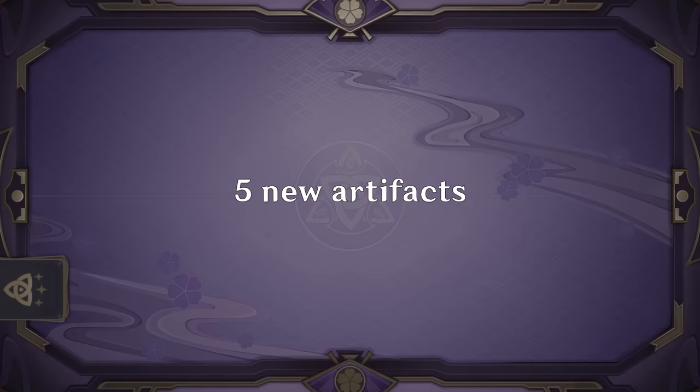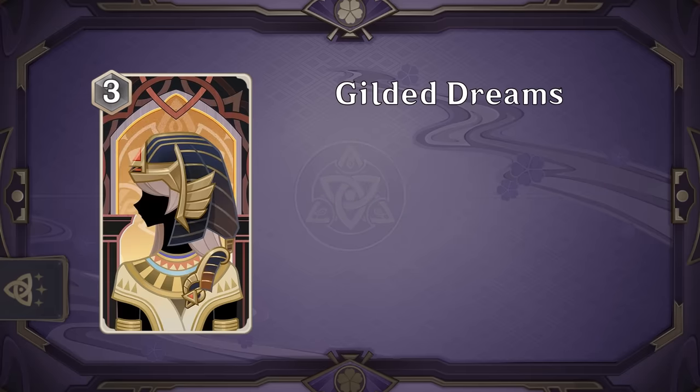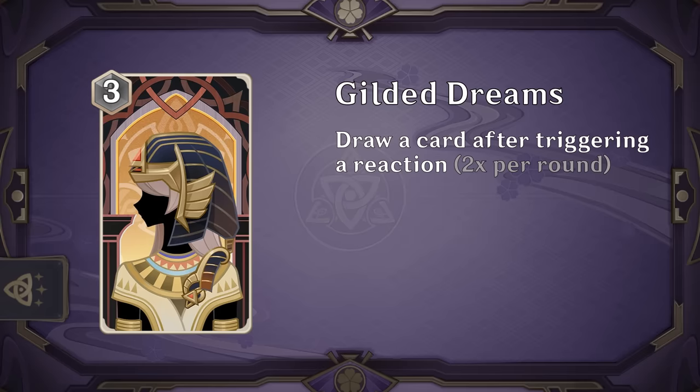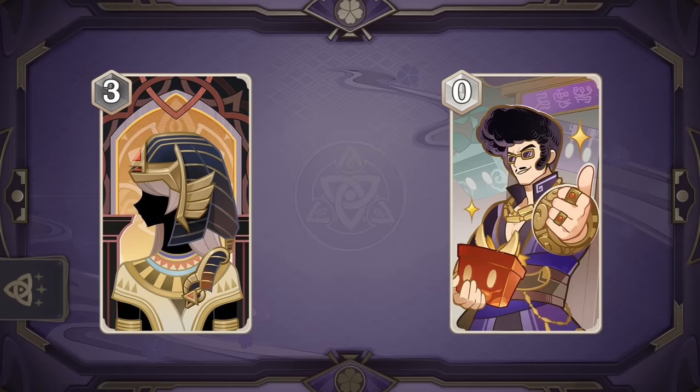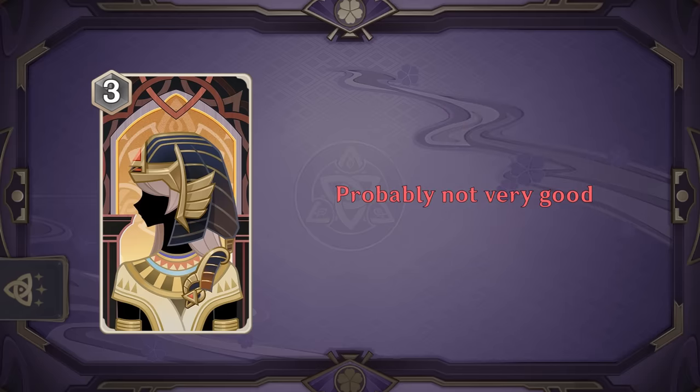Next we also have 5 new artifacts. Gilded Dreams is the expensive version of Shadow of the Sand King from the last version, drawing you one card whenever the character triggers an elemental reaction, up to twice a round. The on-play effect however is different — it doesn't draw you a card right away but instead adds one die of the same element as your character, then an omni die if you have a rainbow team meaning 3 different elements. You should only run this card in a rainbow deck, otherwise it's certainly not worth it. It's kind of like a Liban, spending 3 dice to fix 2 of your dice and drawing cards, but unlike its smaller counterpart it's a lot harder to reliably get 2 cards off of this since it doesn't draw you a card on play, which probably means it's not very good.